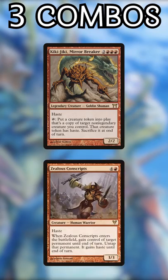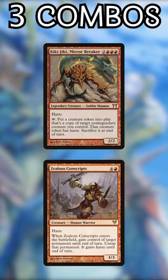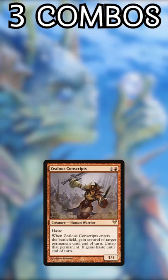If Kiki-Jiki is already in play and they cast Conscripts, kill Kiki with Conscripts on the stack. If they're both in play, take down the Kiki in response to the first targeting of Conscripts to nullify the combo.